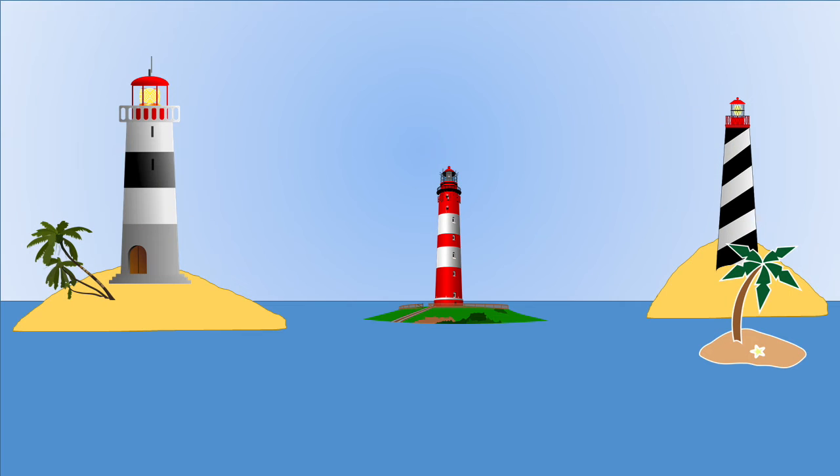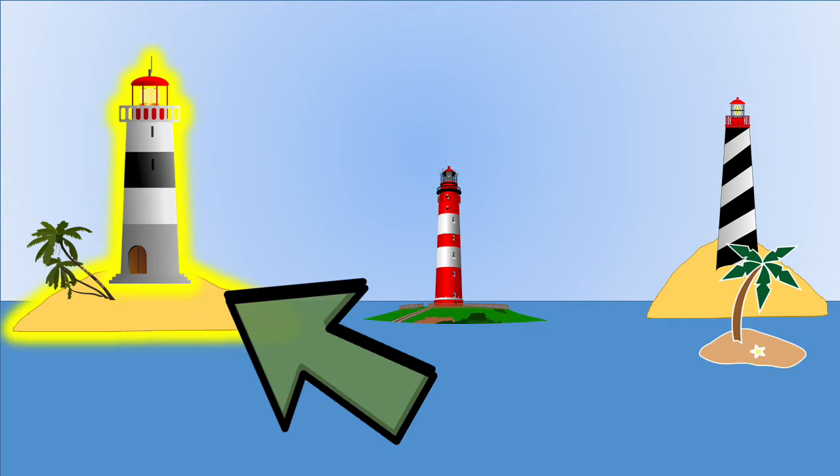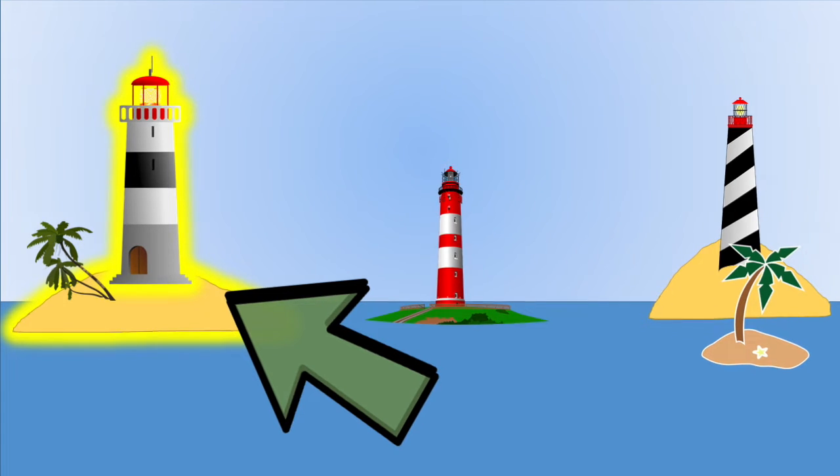Girls and boys, look there! Three more islands! The map says to travel toward the island on the left! Another left turn! Which island is on the left? There it is! That's the island that is on the left!